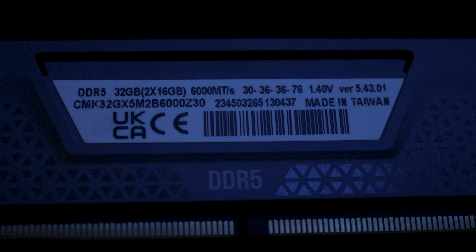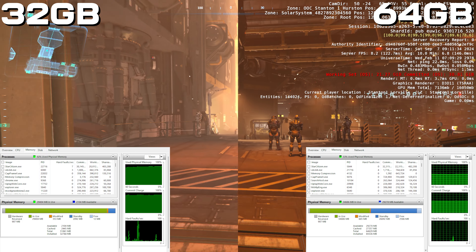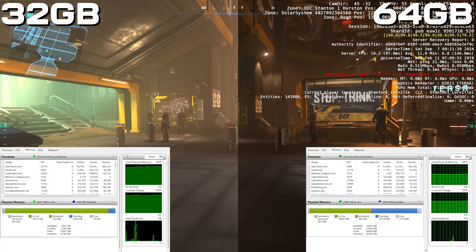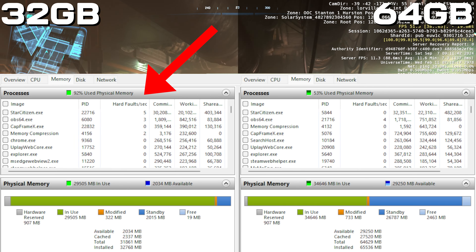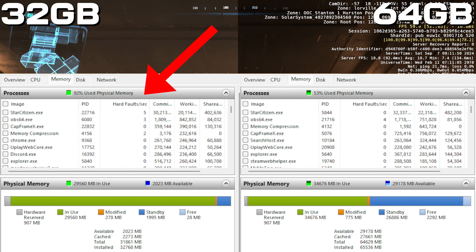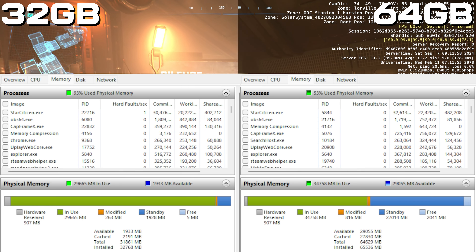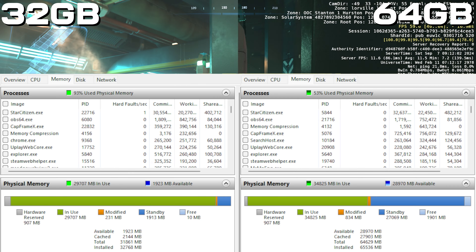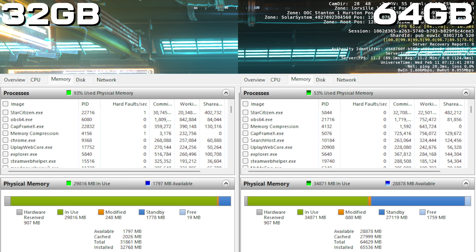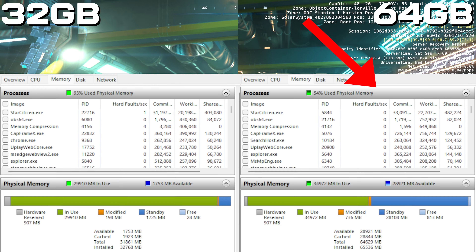This is a look at what happens when you open a few more programs and edge closer to the 32 gigabyte limit. As many people have said, Star Citizen will put you close to that limit even when playing alone. When we've added these extra things, we are actually tipping above it. Running around Lorville, with 32 gigabytes on the left and 64 on the right, you can see the hard faults - going to the page file, using the SSD as a slower source of memory, which can cause stutters. The used memory is basically maxing out the 32 gigabytes.